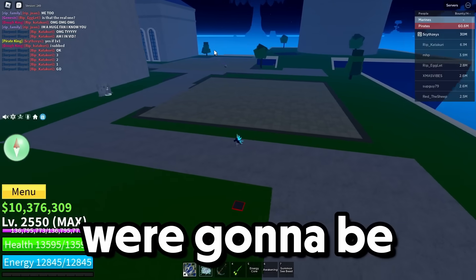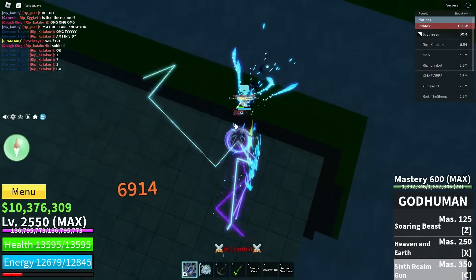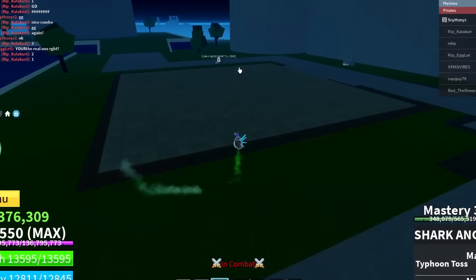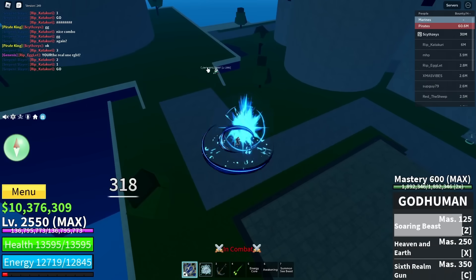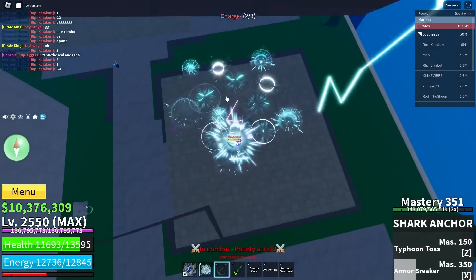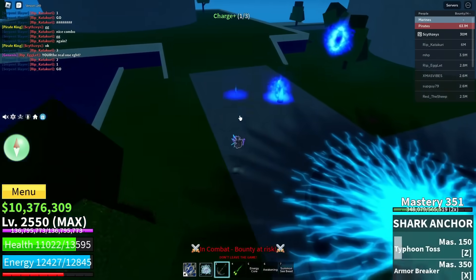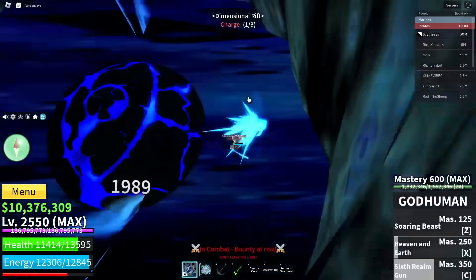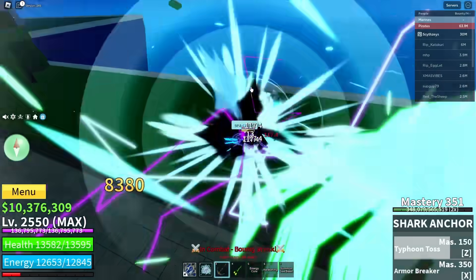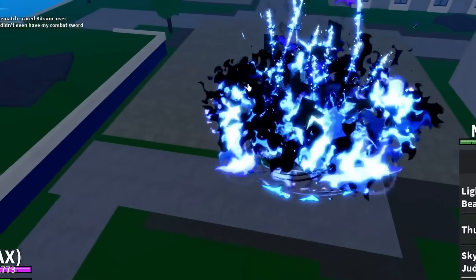We're gonna 1v1 this fan right here. We hit him and we're doing a combo — this guy already looks like he's about to die. This is one of the best combos ever. He said go again, so let's do this. We missed God Human but we're still getting good damage. He's using Portal — let's just go in there and kill him quick. GG — Shark Anchor X, you already know, and we landed the combo.